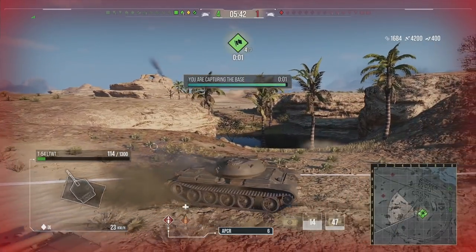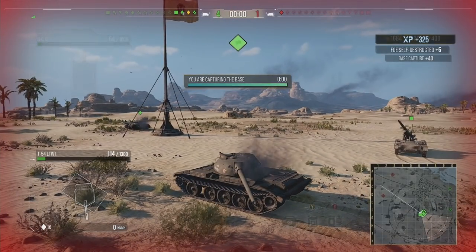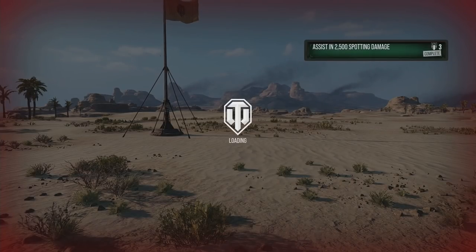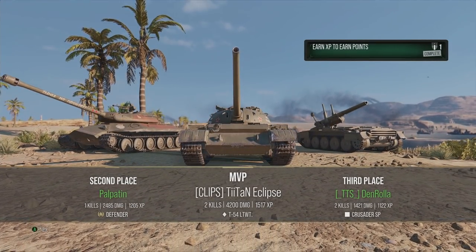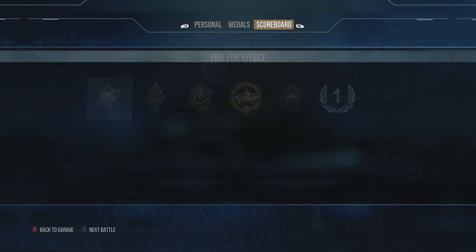Don't know where the Vanguard went — maybe he was hiding. Trying to chase him down on 100 hit points is not something you want to do. We came top of course with 4,200 damage, two kills, 1,600 assistance, High Caliber badge, 95% badge, and 1,500 base XP. Made a little bit of money with premium — definitely a really really good game.